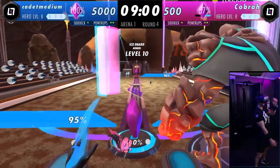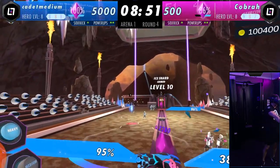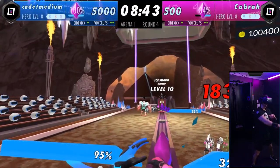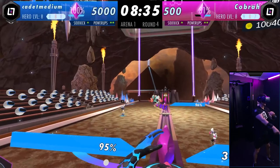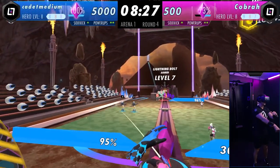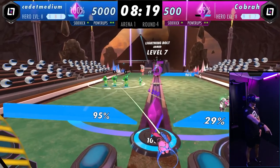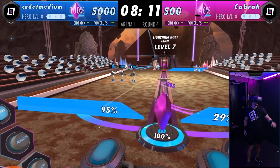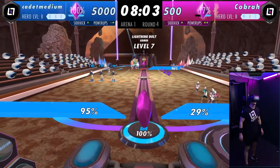Now let me show you a super pro tip — I'm going to build Rock Dude again. He's going to soak up damage. I'll follow him up with two or three Scotties, grouping them close together. Then I'm going to use a power-up called the Berserk power-up. It makes them go way faster — I can highlight the units on the field I want to activate it on. Boom! They're shooting twice as fast, and that crystal is a goner. That's an example of using a power-up.